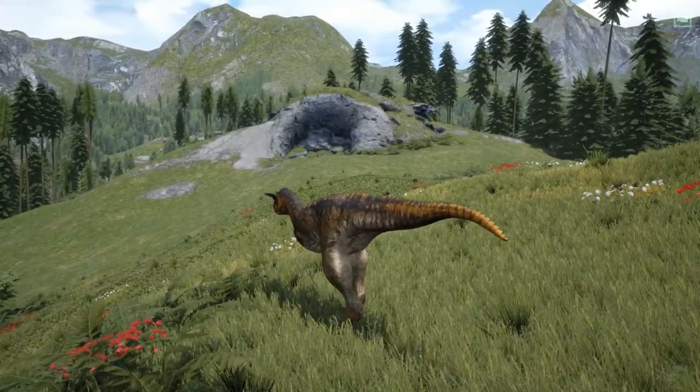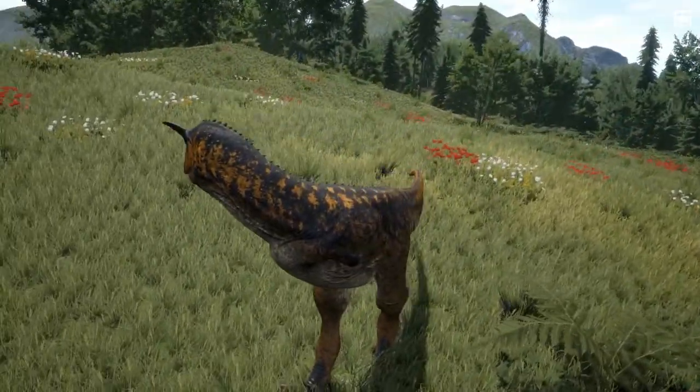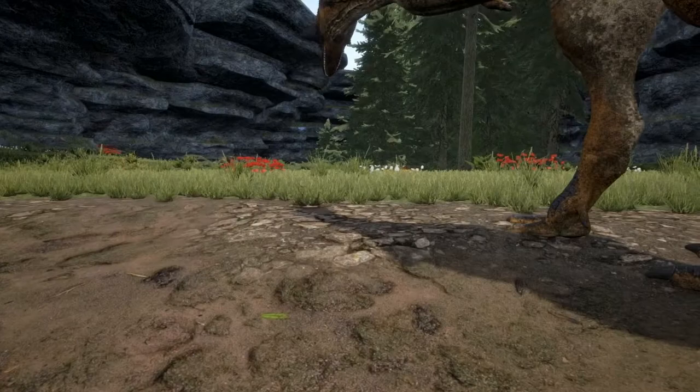Now Carnotaurus's top speed was estimated to be 25 to 30 miles per hour, which is pretty fast — something very fast coming at you with teeth is kind of scary to see.